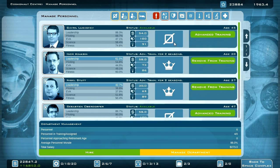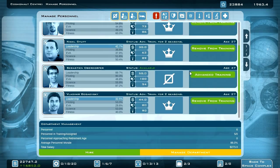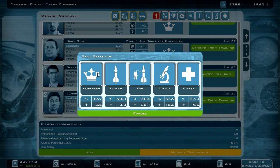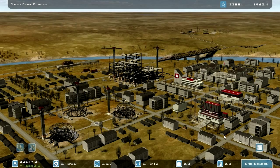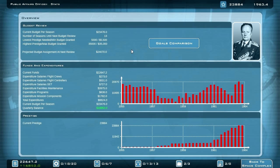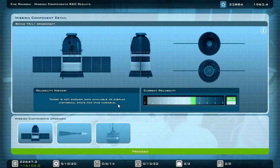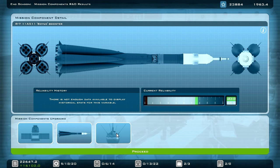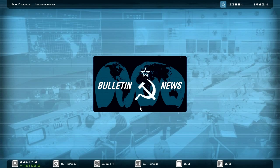Cosmonauts — I can send you to fitness training, you can learn more about leadership. How many seasons are left? 13 seasons are left and I need to reach 35,000 prestige points — should be no problem at all. 64, 66, 74 — so soon we will be able to launch the Lunar 2.